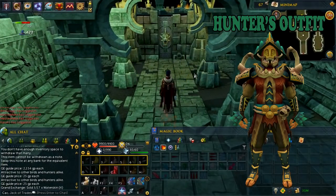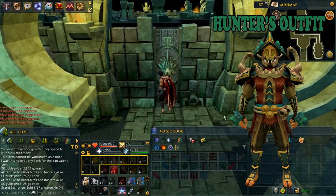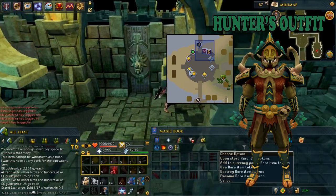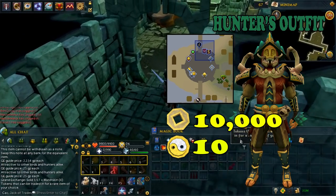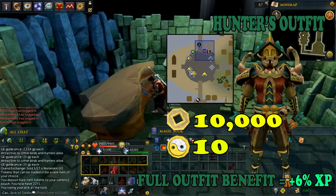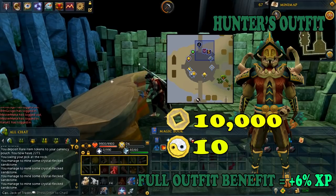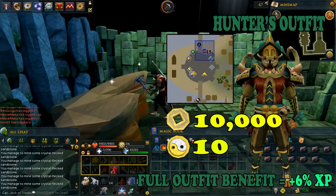First I want to talk about the hunter outfit. If you want to get the best XP rates from hunter, you will need this outfit. It can be purchased in the Waco reward shop for a total of 10,000 chimes and 10 Taitu. Each piece grants 1% bonus to hunter experience, and wearing the full set grants 6%. The outfit also stacks with the enchanted Yaktu stick, granting a total of 11% XP bonus. If any piece of the outfit is destroyed, they may be reclaimed for free from the angle or yanto.